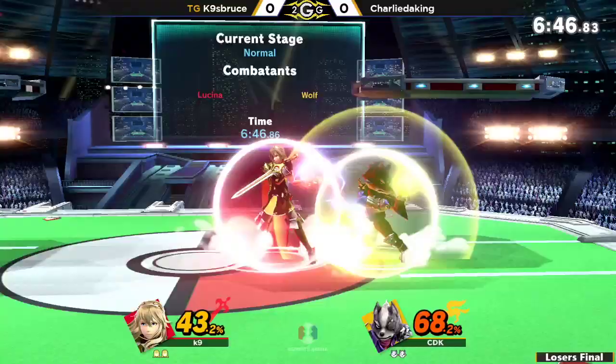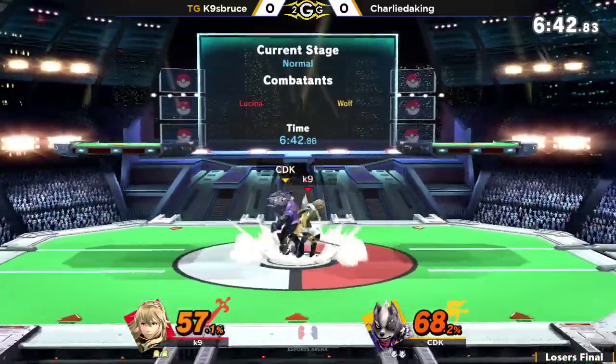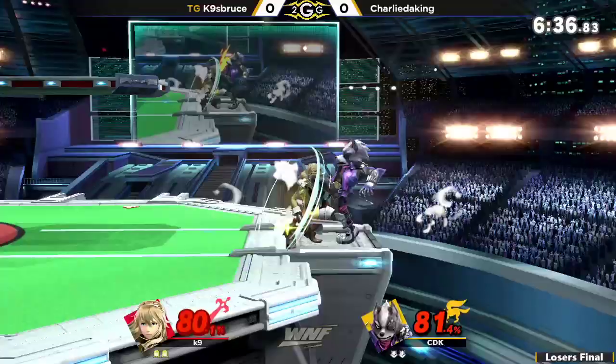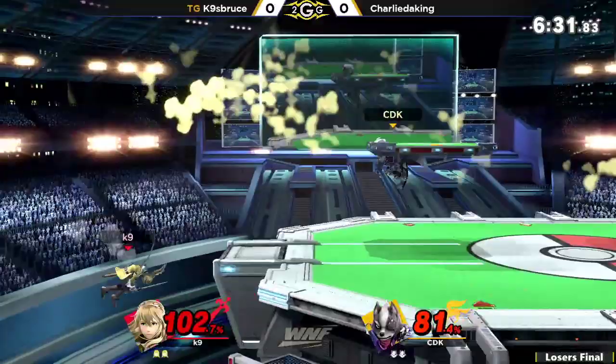Trying up-B to break out of the combo, but not enough percent for it to put him into enough hitstun to avoid it. And there we saw Charlie go for that fair, nair, up smash. He misses another tech, but this time he's going to make it back.